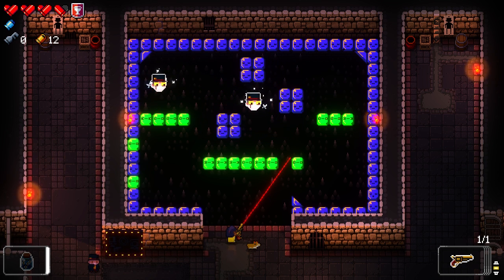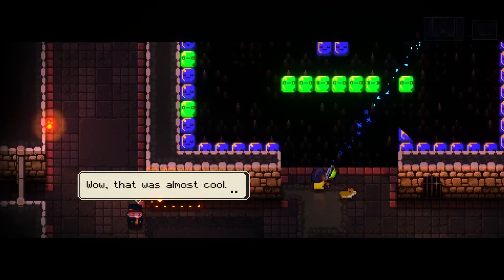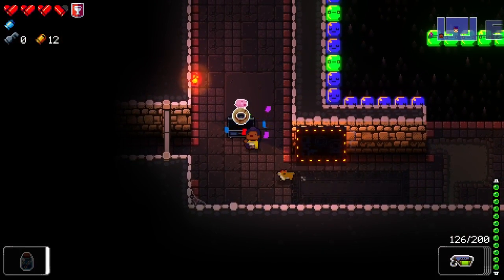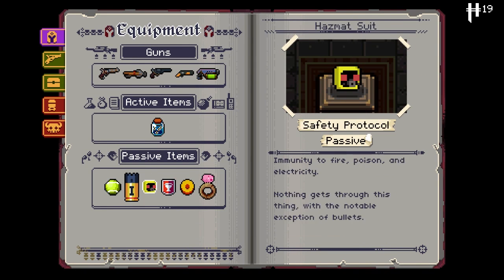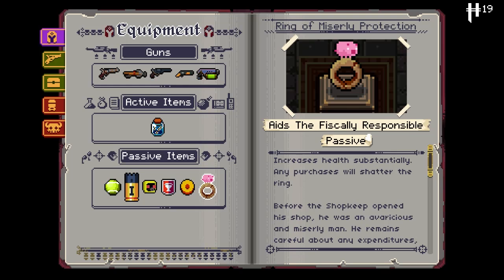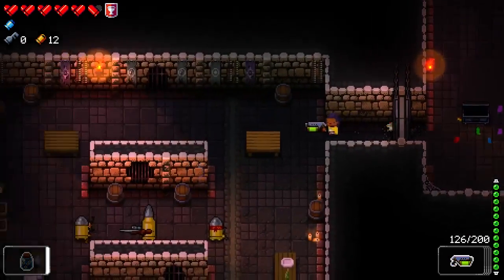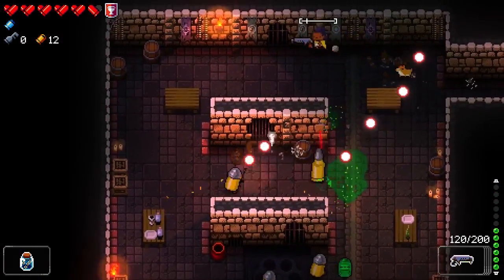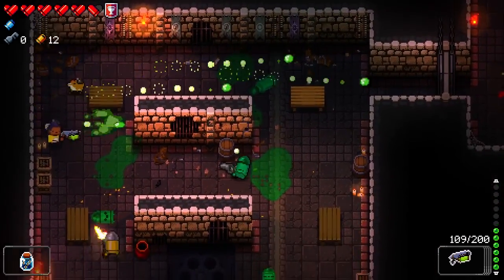I'd like to get at least one more here. I got a blue chest at least. What is this? Ring of miserly protection. Increases health substantially — any purchases will shatter this ring. For the shopkeep opened his shop, he was an avaricious and miserly man. He remains careful about any expenditures, but through capitalism he's purged himself of negative emotion. So I have a ton of health now. Thankfully I already bought the prime primer.